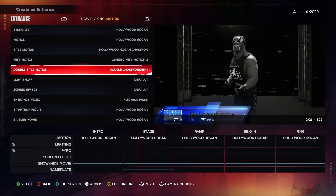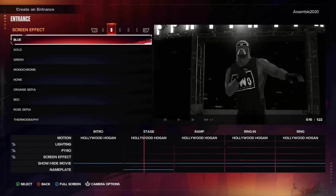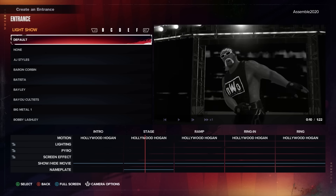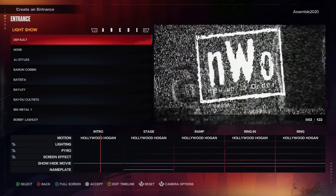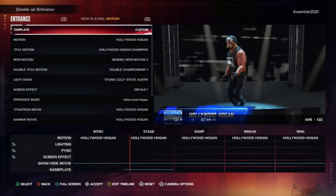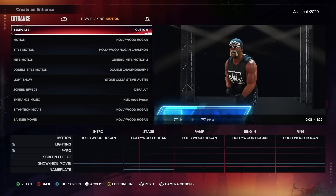The other thing I like that got a little update is Hollywood Hulk Hogan. His mustache has not disappeared - it's still there, which is quite remarkable given the patches this year. If you go into NWO Hulk Hogan and don't want the black and white, you can give it some color. Simply go down to Light Show and change it to anything else. I tried it with Stone Cold Steve Austin's setting and now you can have Hollywood Hulk Hogan coming out with a little color in the background - a nice alternative.